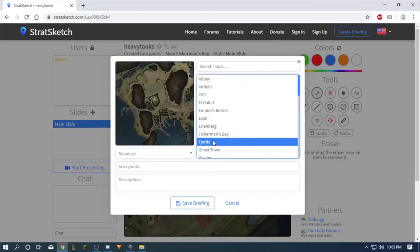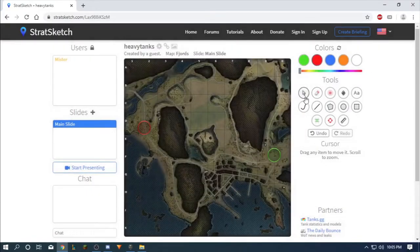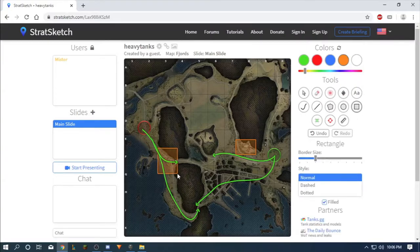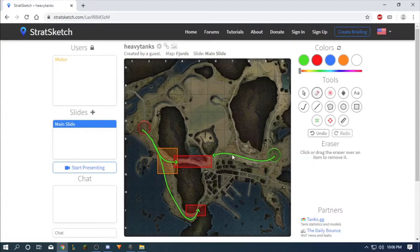Fjords has one or two places for heavies. There's this place here, and this place here — but this one is not that good because TDs can shoot you from this spot. So this place here is the main one, and maybe this other place, but TDs can also shoot you from there. Practically just this one zone for fighting here.